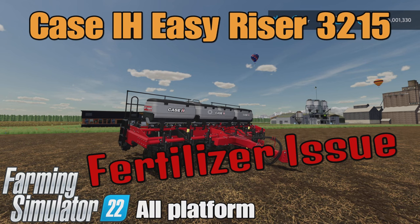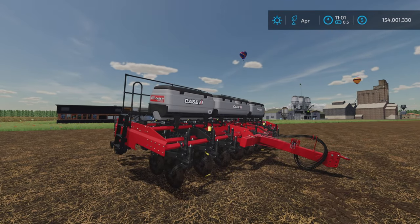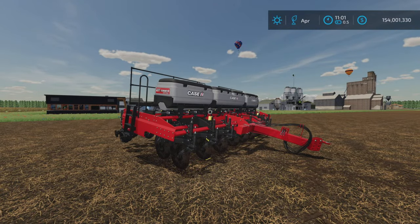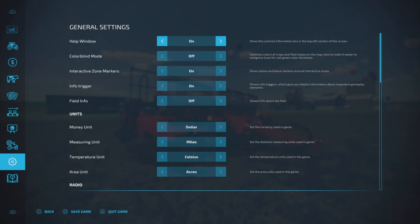This is the Case IH Easy Riser 3215 by Case IH Brazil and Connect Modding on Farming Simulator 22, available for all platforms: PC, Mac, and console. I'm on PS5 here on the Georgia Farms map for this test and demonstration. It's 30.87 megabytes to download, and the slot count is 15 on console. Let's get the help window on.